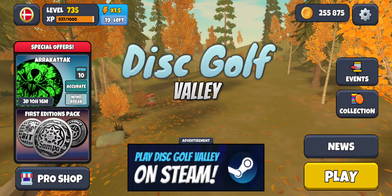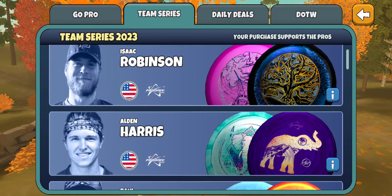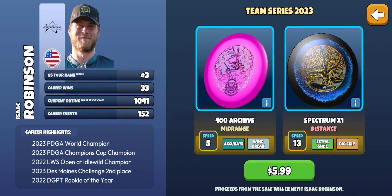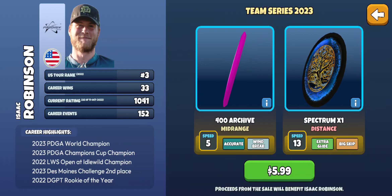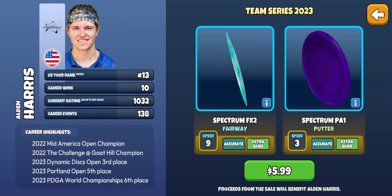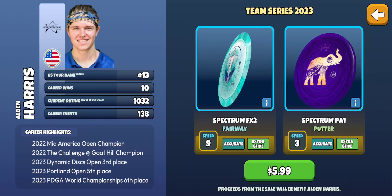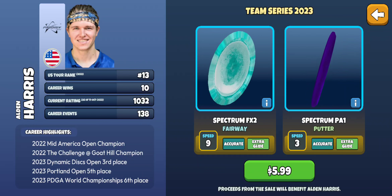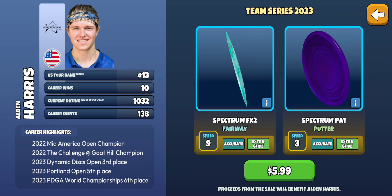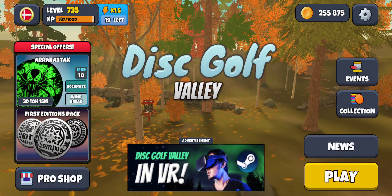A couple more player packs — team series: Isaac Robinson and Alden Harris. I haven't looked into them enough, but the Archive is similar to a Warship, the Spectrum X1 is a very overstable distance driver that could be a fun utility skip disc. The PA1 putter from Alden Harris seemed more like a Harp — pretty overstable — and the Spectrum FX2 fairway might be like a Glory or Musket. It's not as long as the Sapphires. Just my quick assessment.